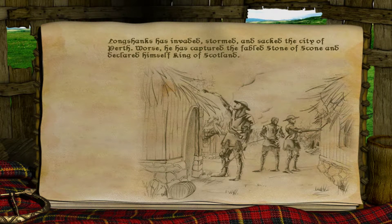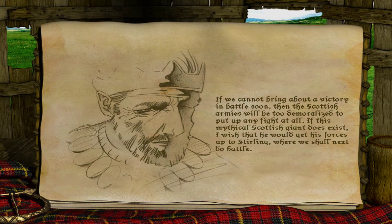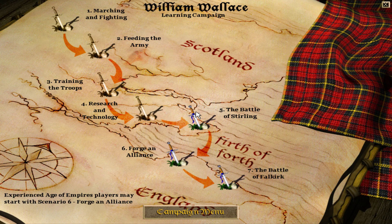Longshanks has invaded, stormed and sacked the city of Perth. It's worse — he's captured the fabled Stone of Scone and declared himself King of Scotland. If we cannot bring about a victory in battle soon, the Scottish armies will be too demoralized to put up any fight at all! If this mythical Scottish giant does exist, I wish he'd get his forces up to Stirling, where we shall next do battle.